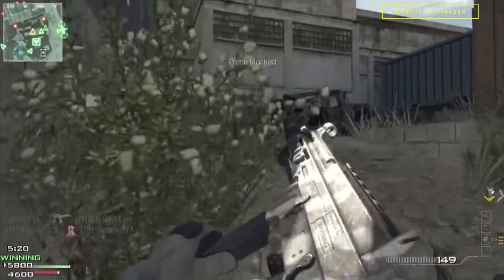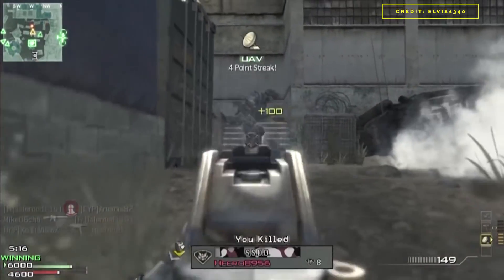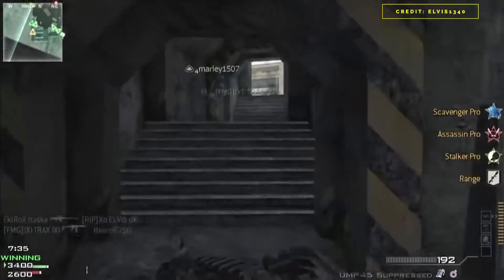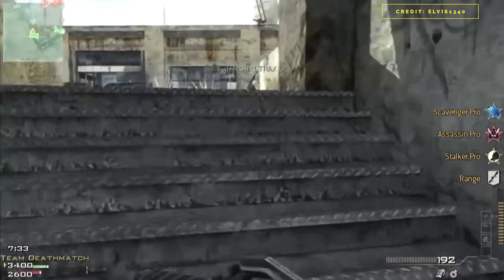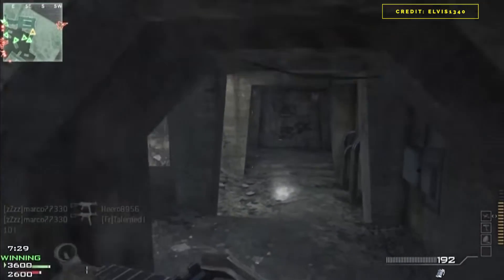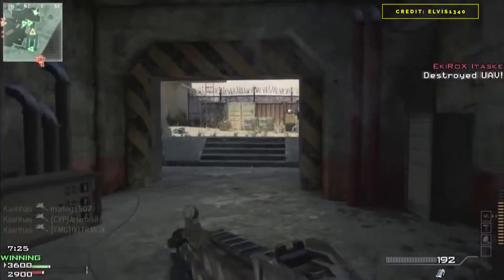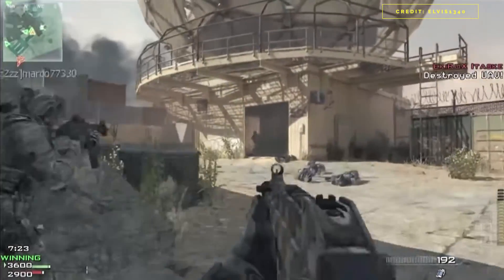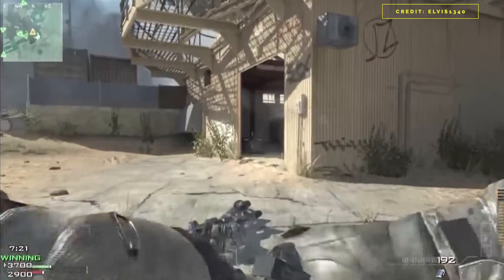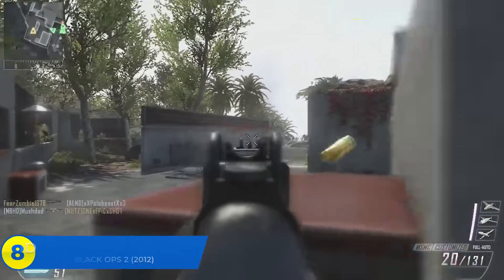Dome returned in CoD Online mostly unchanged, then it was remade as Unearthed in Call of Duty Ghosts — you guys remember the Venom X, the secret gun — and then it was slightly reimagined as Genesis in Infinite Warfare. Some people say Genesis was a reimagining of Strike Zone, but when you look at the layouts from the top perspective it's pretty plain to see that Genesis is a remonetization of Dome. I'll let you hash that one out in the comments.